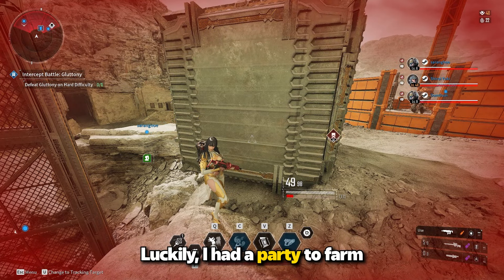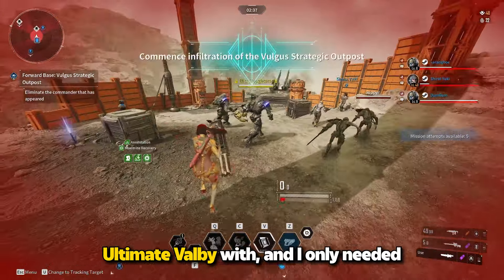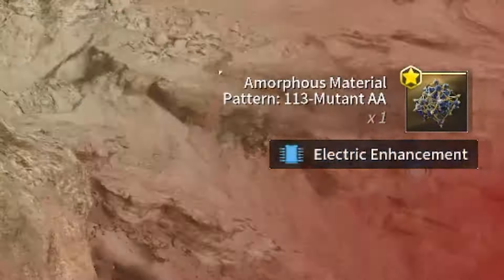Luckily, I had a party to farm Ultimate Valby with, and I only needed to farm 3 times to get the 113 Mutant AA. Yeah, I just got it on one try too.